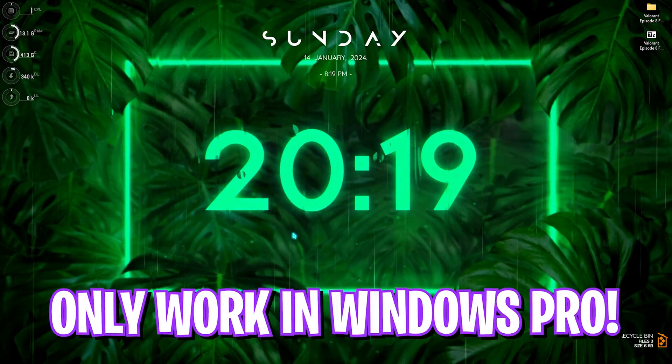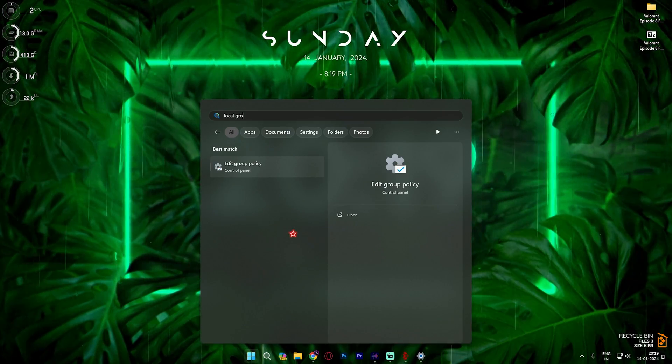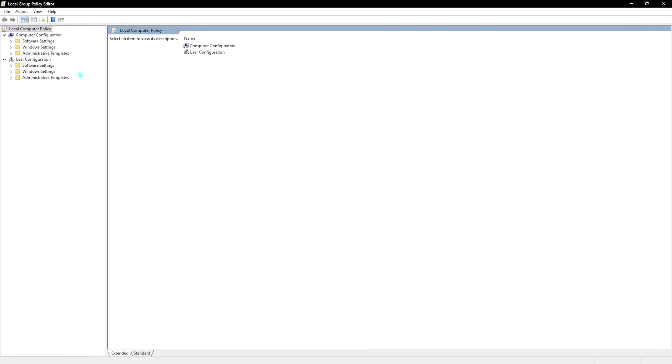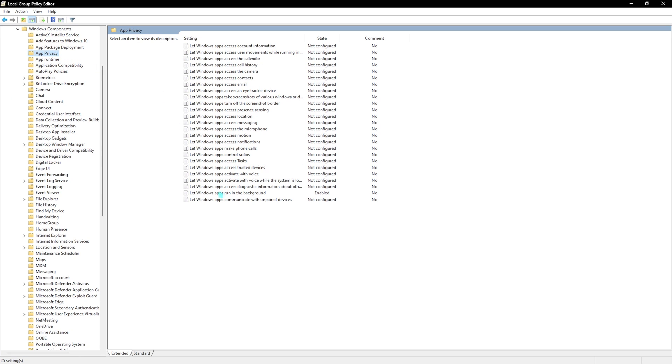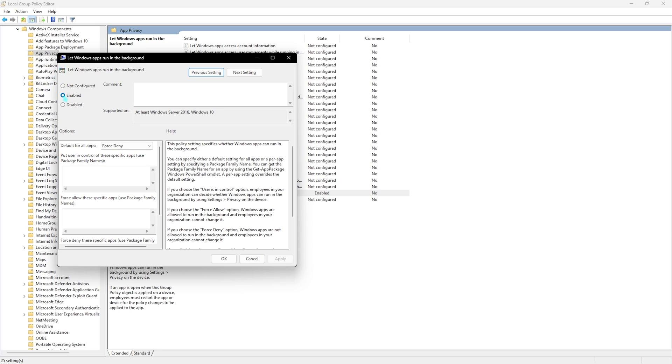The third step is the Local Group Policy Editor, which only works for Windows Pro users — Windows 10 Pro or Windows 11 Pro. Search for Local Group Policy Editor, open it, go to Computer Configuration, then Administrative Templates, then Windows Components. Find App Privacy and double-click it. At the end you'll find Let Windows Apps Run in the Background — double-click to open it, set it to Enabled, and set the Default for All Applications to Force Deny. This will stop Windows from running applications in the background and improve gameplay performance. Apply it and close.